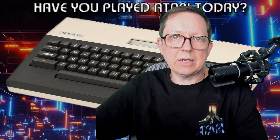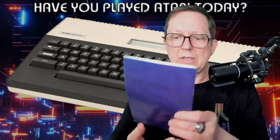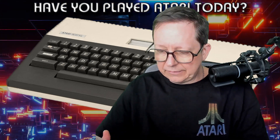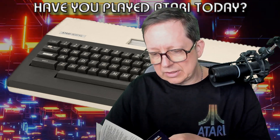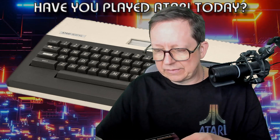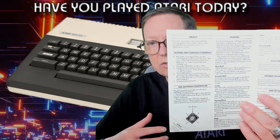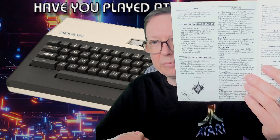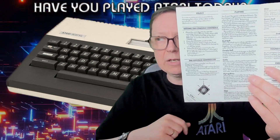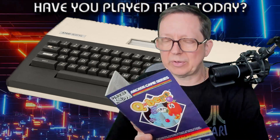And then of course we have the manual, the instructions. They also give advice to put the joystick in a diamond-shaped position with the fire button up, to go in the right directions while jumping on the pyramid.